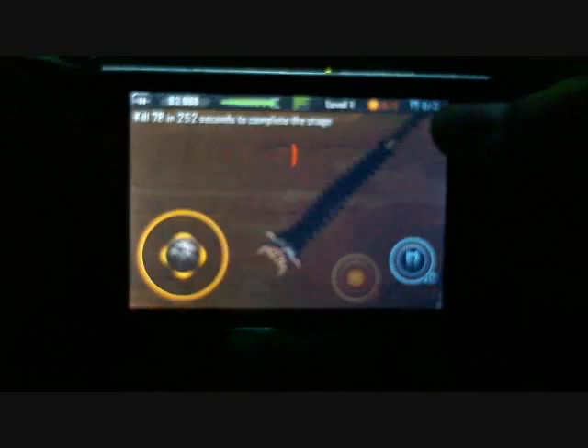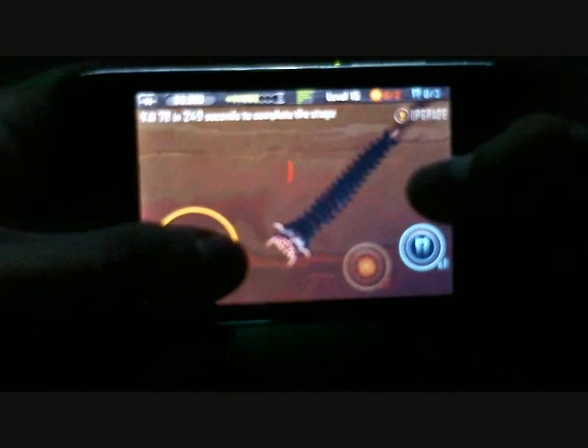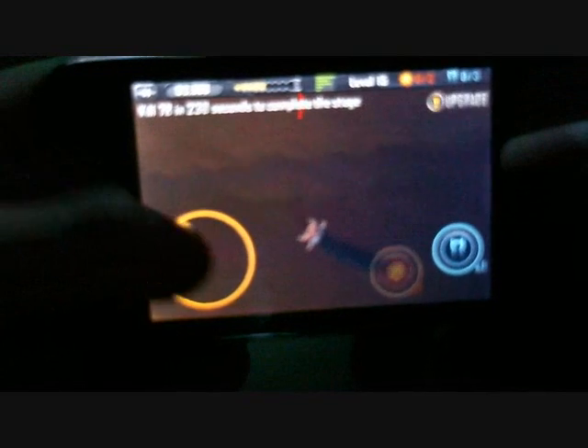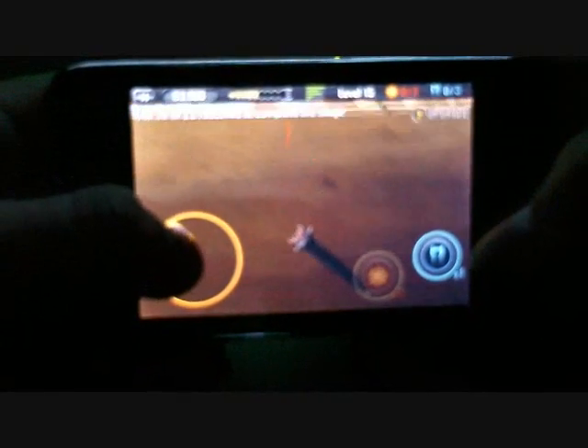Right now I'm on level 14. You have the giant worm on the ground, and basically an analog stick right here to move. You've got a blue icon and a little red icon next to it. The analog stick works very well — you can move perfectly. The blue icon is for nitro, so you can make the worm go faster. The red icon is for throwing fireballs.